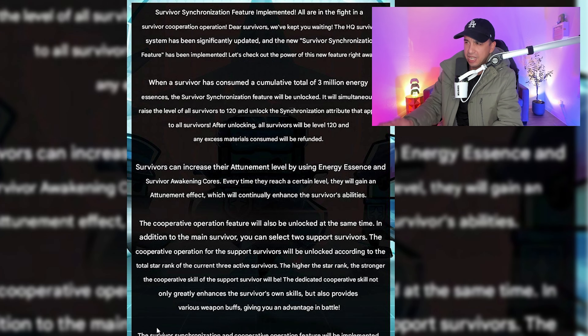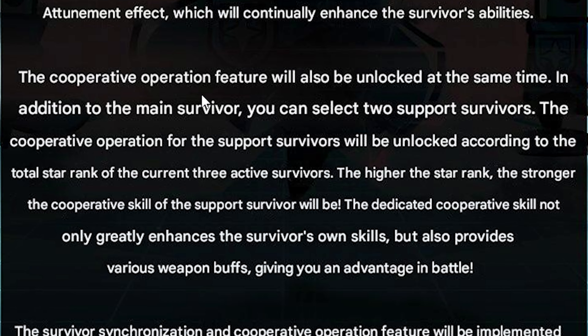We're going to have to see this in the game to get a better understanding of it. The cooperative operation feature will also be unlocked at the same time. In addition to the main Survivor, you can select 2 Support Survivors. The cooperative operation for the Support Survivors will be unlocked according to the total star rank of the current 3 active Survivors. The higher the star rank, the stronger the cooperative skill of the Support Survivor will be.